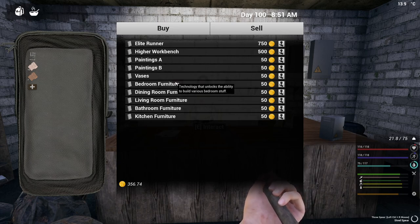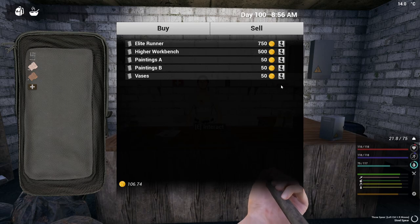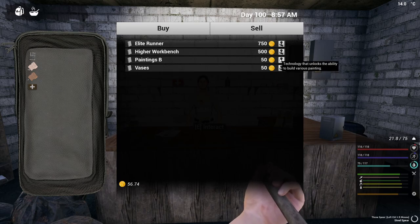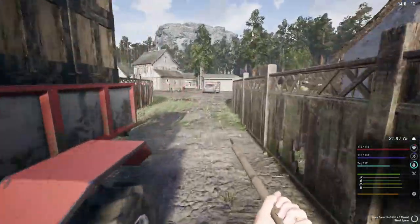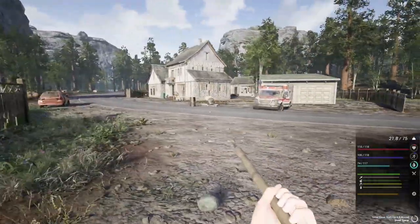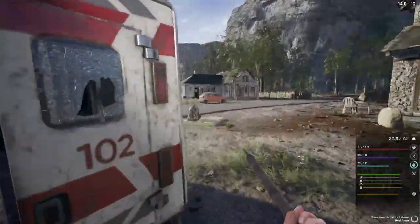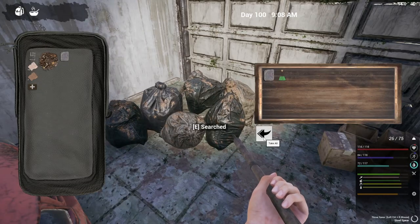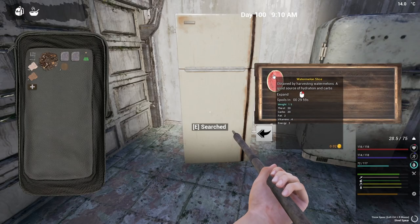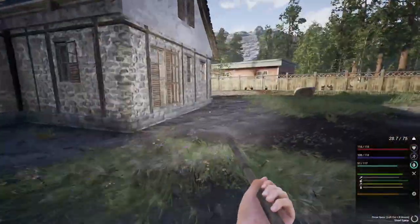That gives us 350 and we needed 400, so we're not too far away. We've got the paintings, the vases, bedroom furniture, dining room furniture, and living room furniture. We'll start from the bottom — kitchen furniture, bathroom furniture, living room, dining room, bedroom. I'll go with the paintings first and then we just need another 50. I'll quickly loot the area and hopefully find some stuff. I'm just going to grab everything I can sell.